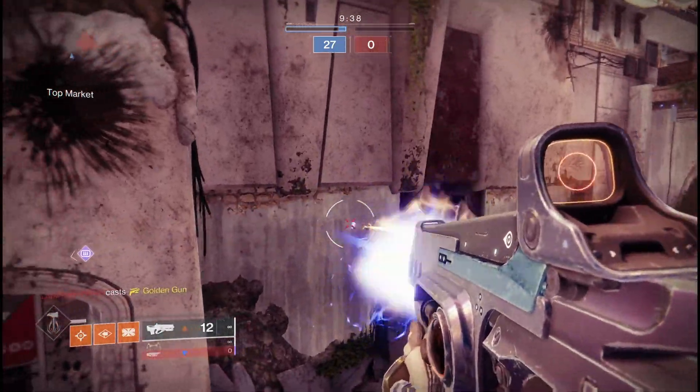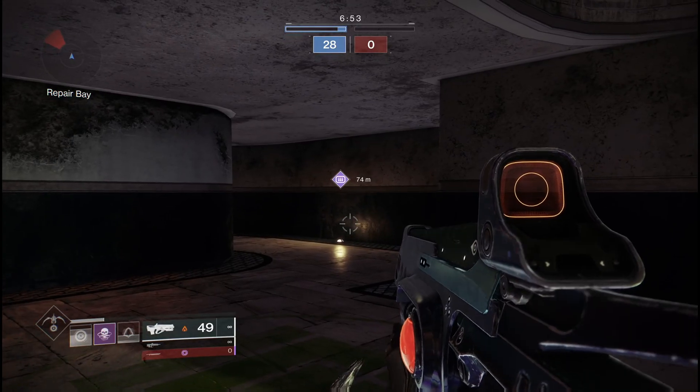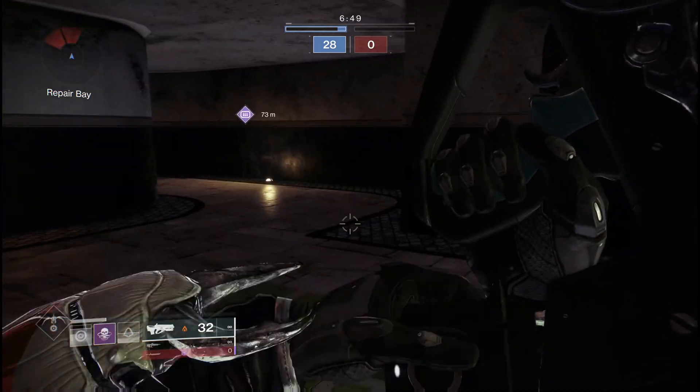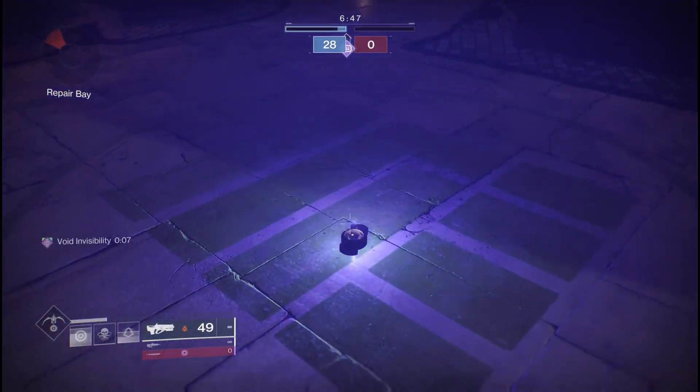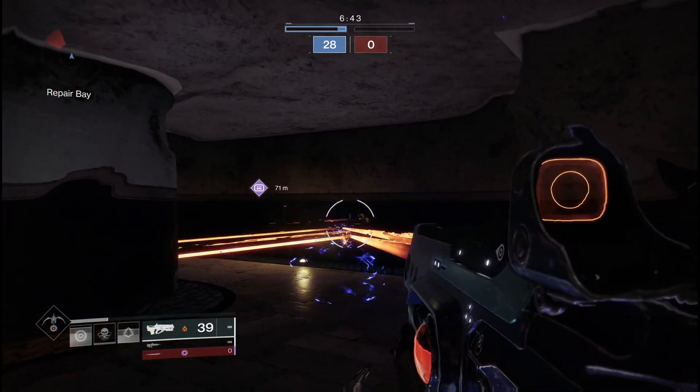For Hunters, we have Kephri's Sting. This allows you to put down a smoke bomb and see targets behind walls. When you're banking shots off walls, the best thing you can do is find your target — this lets you be very precise and definitely catch people off guard.